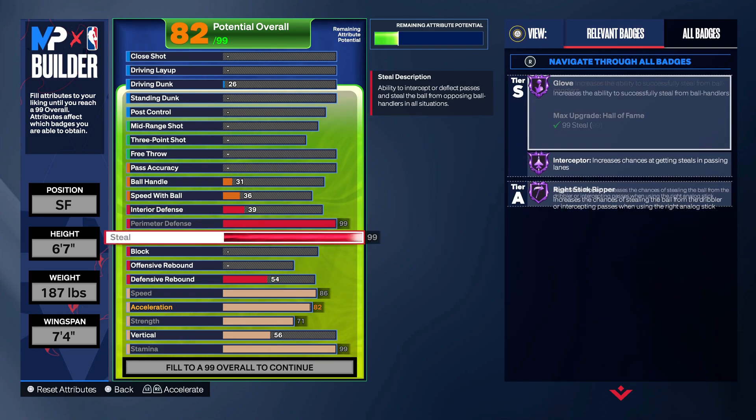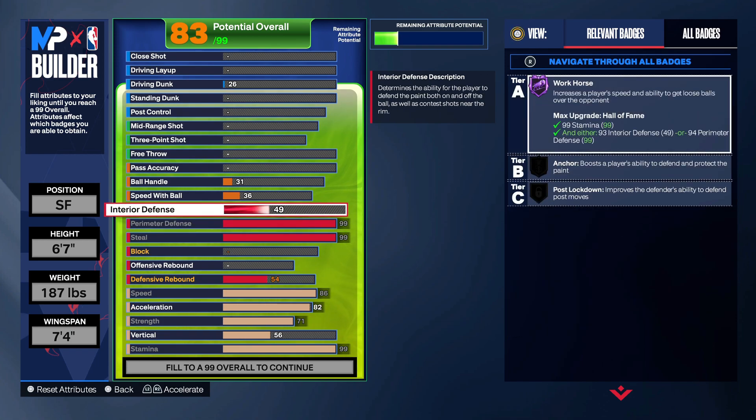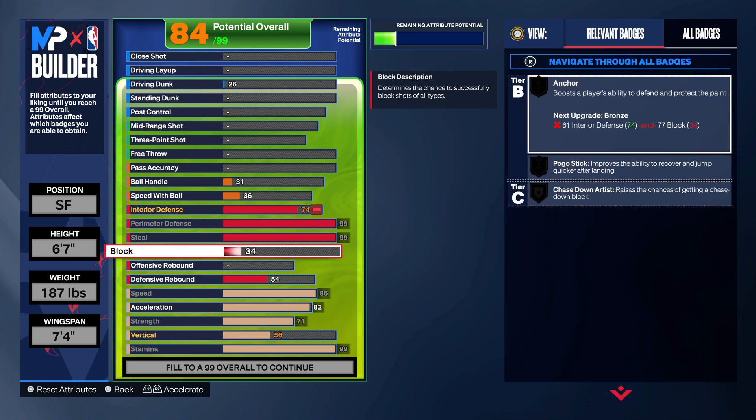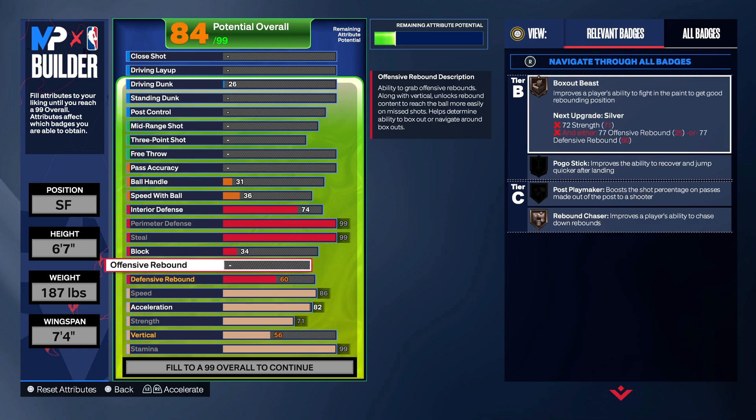What's great about the build is that you can actually still score on it. You can still put a little interior on here — we're gonna go 74 on the interior. And your rebounding, you're locked down the rebounder. You're gonna want to go 60 right here and get that rebound chaser badge. And your offensive rebound, we're gonna put this up a little bit too, just to get the post playmaker.